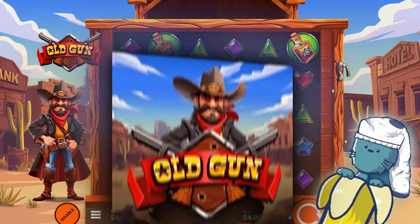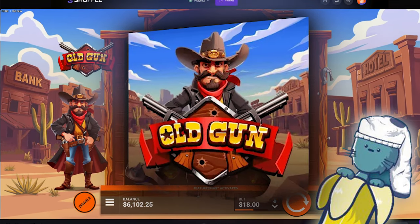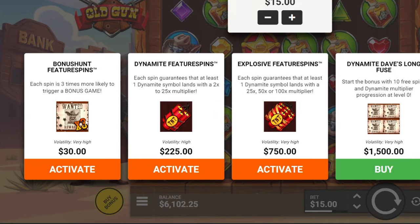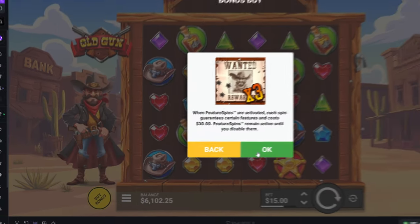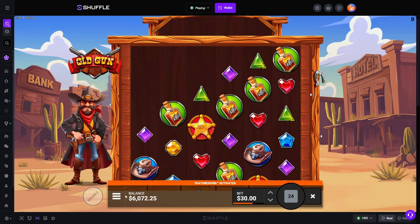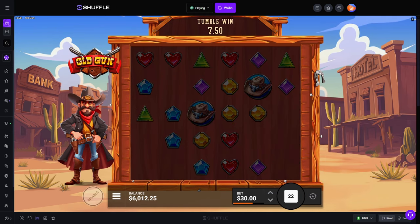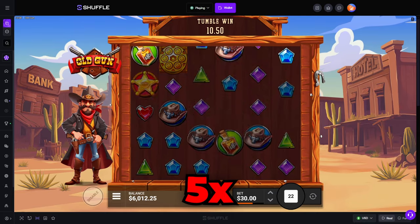What's up guys? We are on Old Gun. These bets right here are actually three times a chance. You're paying double, so we're not going to go as big as I usually do because it's three times a chance, not five times a chance.